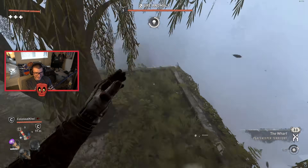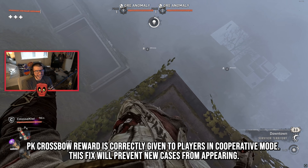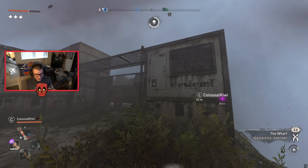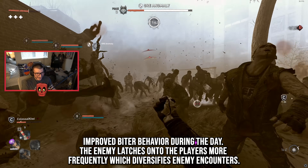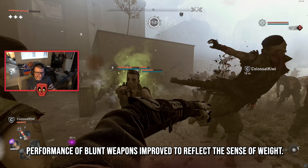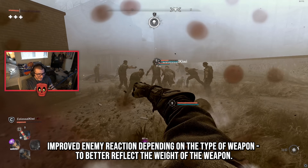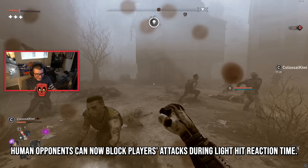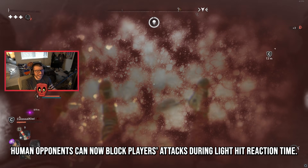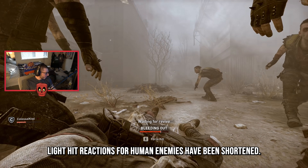The PK crossbow reward is now correctly given to players in cooperative mode, and this fix will prevent new cases from appearing. They also made improvements to combat: biter behavior during the day is improved so enemies latch onto players more frequently, diversifying enemy encounters. Performance of blunt weapons has been improved to reflect a sense of weight, and enemy reaction depending on weapon type better reflects its weight. Human opponents can now block players' attacks during light hit reaction time, and that reaction time for human enemies has been shortened.